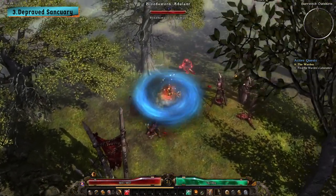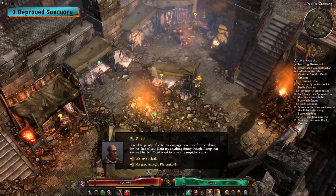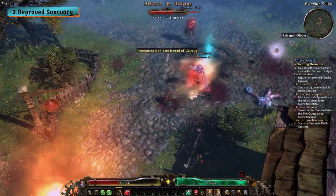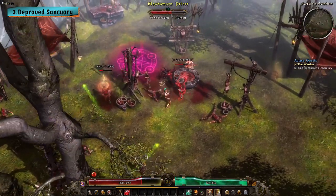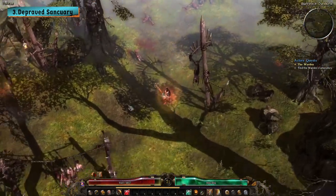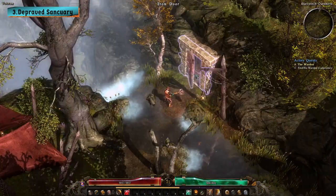You can obtain the key in two ways. You can either kill the hero enemy in the camp, or you can get the key from Direni in Devil's Crossing. Before Direni gives you the key, you must find the cultist orators in Burrowitch village that uncover the evidence that Direni sabotaged the water pump. Once you find the evidence, you can confront Direni and choose to keep quiet about what he's done, and in exchange he will tell you the location of the Depraved Sanctuary and give you the key.